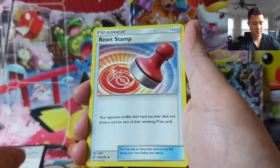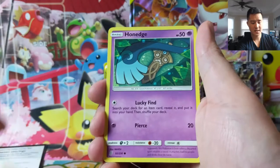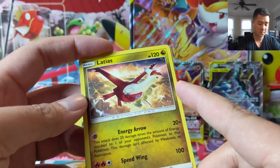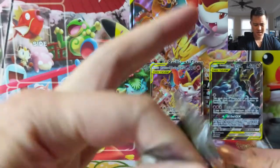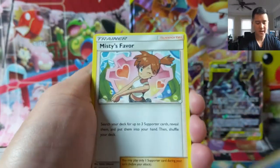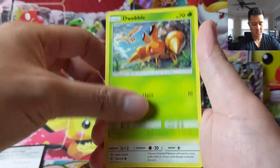Tranquil, Electric, Reset Stamp — nice — Execute, Grimer, Hoot Hoot, a Shelmet, Honedge, another Execute, and a Latias. This one does 20 damage times the amount of energy attached to one of your opponent's Pokemon, then you get that Pokemon. Hmm, that's not useful — the stuff on your bench that's supporting usually doesn't have any energy on it. The exception might be Naganadel, but usually they're charging up to discard the energy, so it's not too difficult to work around that. No major hits, but we're getting a lot of useful cards that go into the pile of cards that I might need to make a deck sometime.